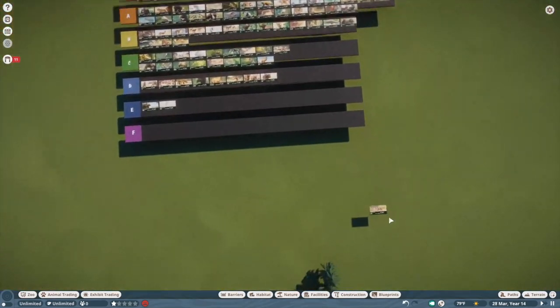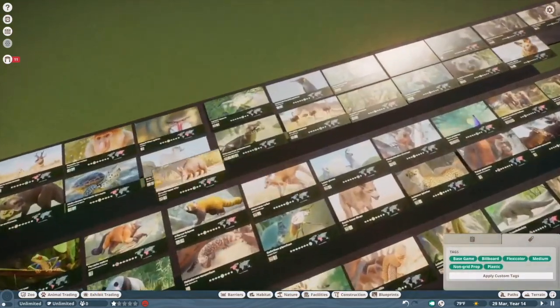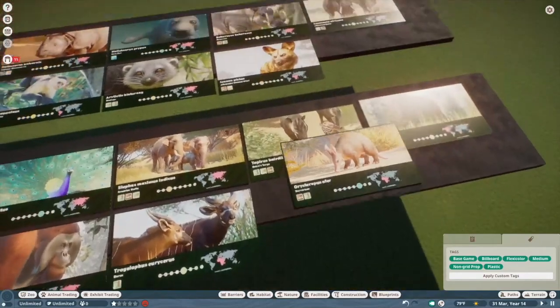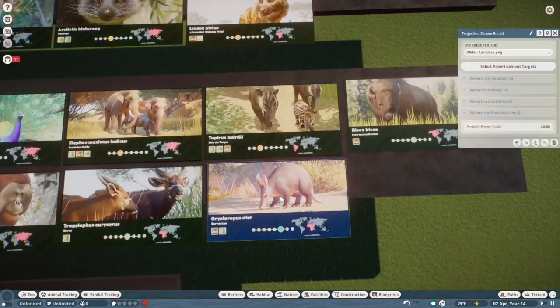Last but definitely not least — the aardvark. The animations on these guys are really really well done, especially the walk cycle. But I'm not over the moon about them like I am with S tier creatures. So that's going to be an A for me, and that is the animal tier list.